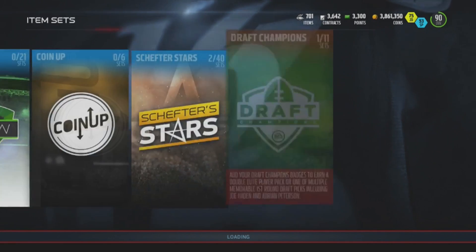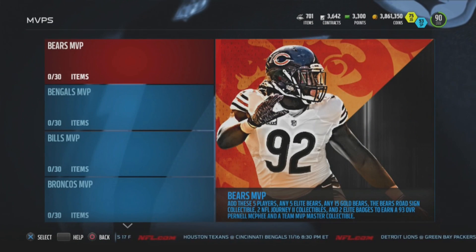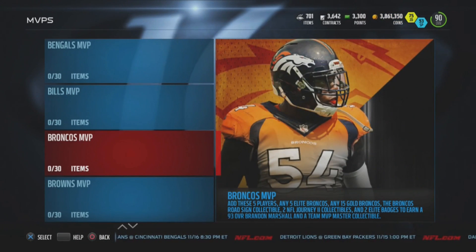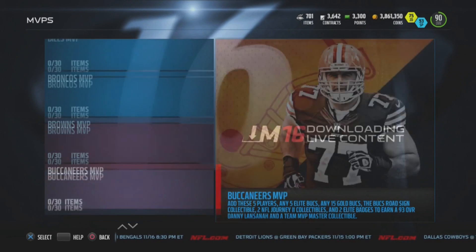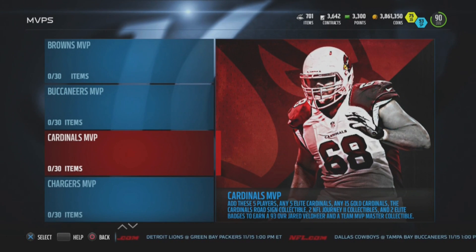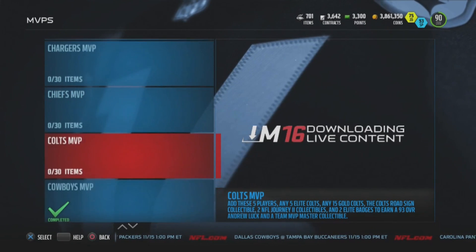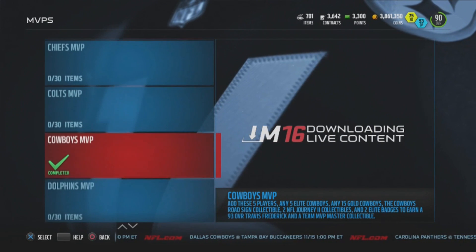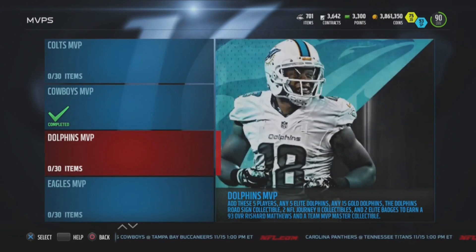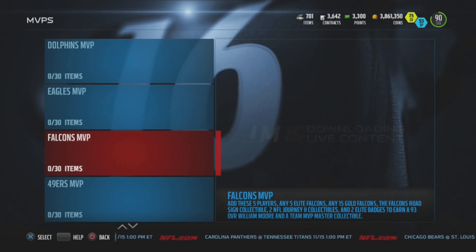Here are the MVP sets — all 93 overall cards. You've got Pernell McPhee for the Bears, Andy Dalton for the Bengals, Charles Clay for the Bills, Brandon Marshall for the Broncos, John Greco for the Browns, Danny Lanzana for the Bucks, Jared Vildeer for the Cardinals, Jason Verrett corner for the Chargers, Alan Bailey for the Chiefs, Andrew Luck for the Colts, and Travis Friedrich for the Cowboys with some nasty stats.